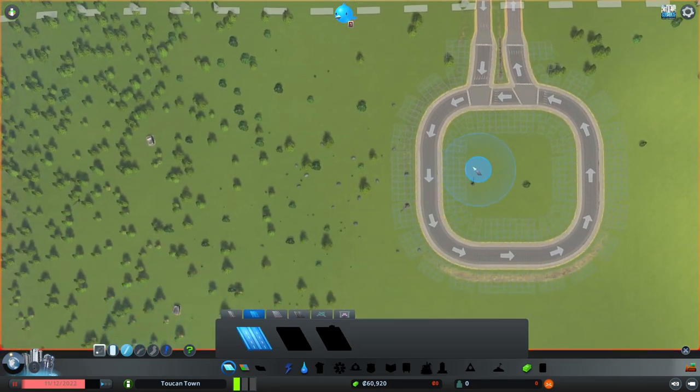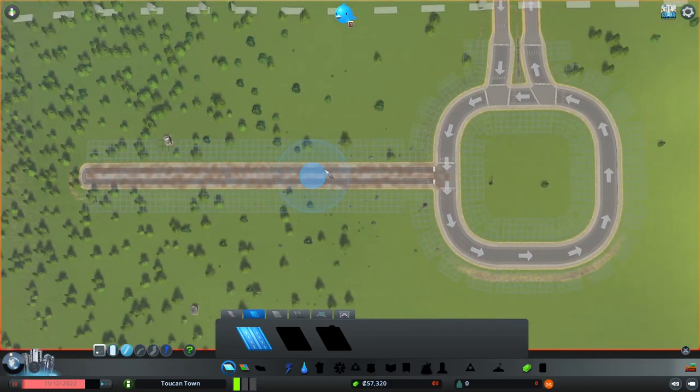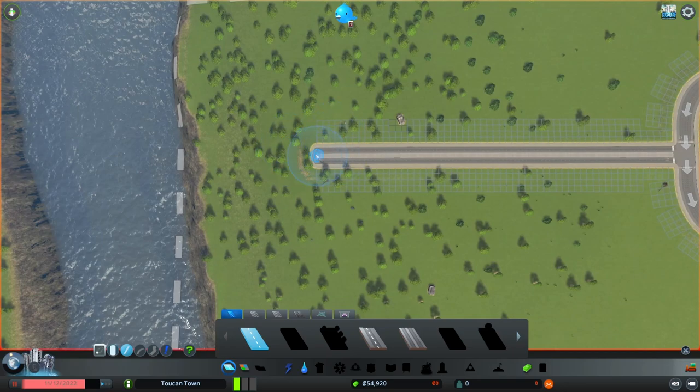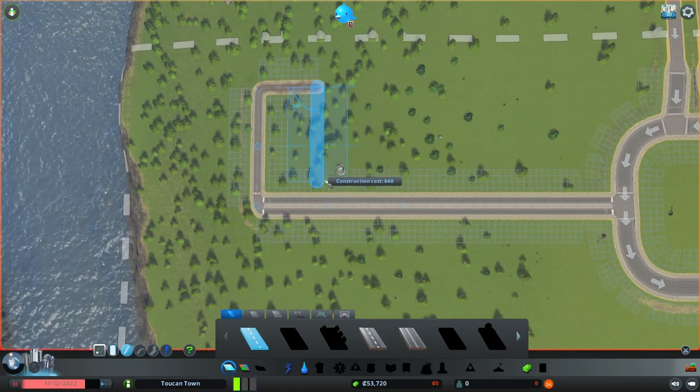The second thing I'm gonna do is make a medium road until about here, and then I'm gonna build another medium road until about here. This is gonna be the industry area — or industrial area.